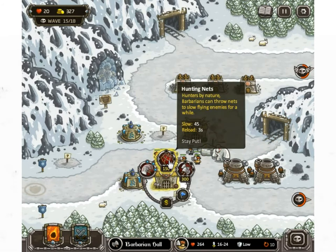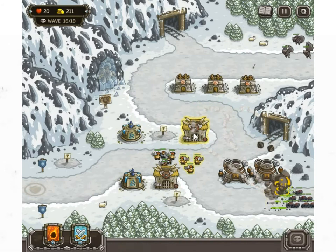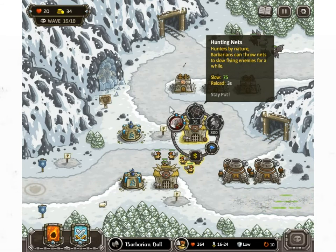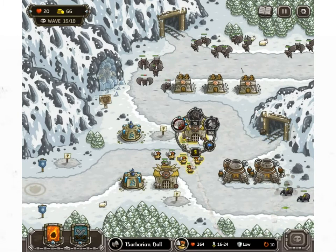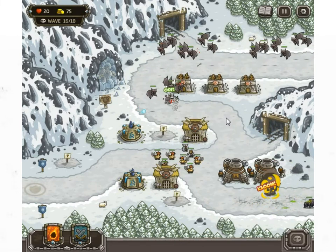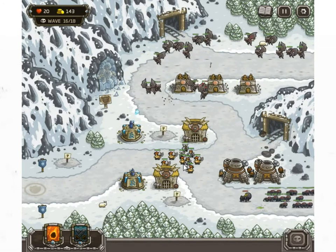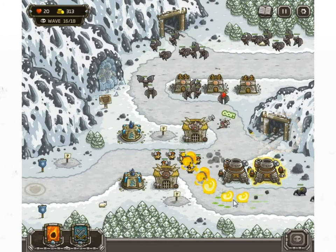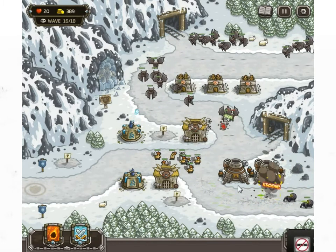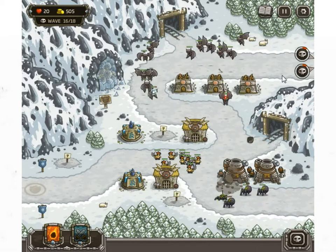Maybe the nets — what does this do? Oh, that increases damage of the axes, that might be quite good. There are so many good upgrades I want to get, it's annoying. Hunting nets are really cheap. I'm amazed how well those archers are doing — they've just been sitting up there the whole time, we haven't touched them. I feel like we should. One of those bombs just took out about seven enemies. It is lagging for me, so I don't know how the frame rate of the video is going.